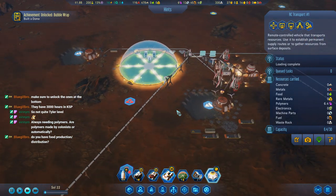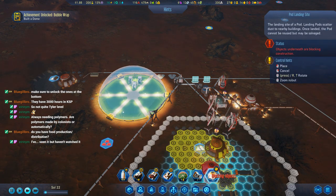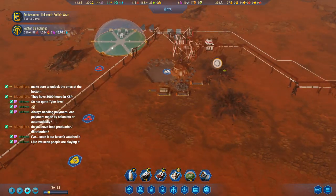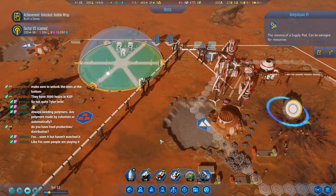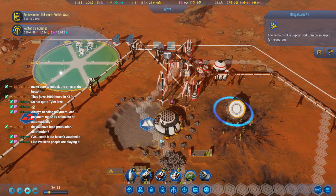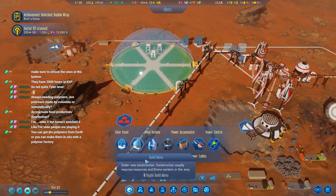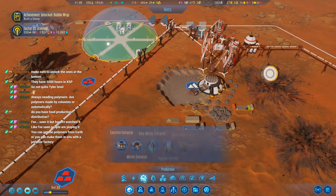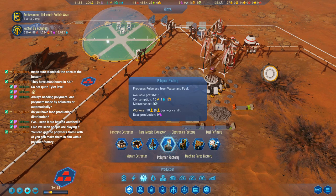Food production or distribution? Not yet. I ordered some food. I'm pondering it. That's an interesting supply thing. Okay, so we got some food there. I think we ordered a polymer factory — we've got one here, but we need a lot of workers for it though.